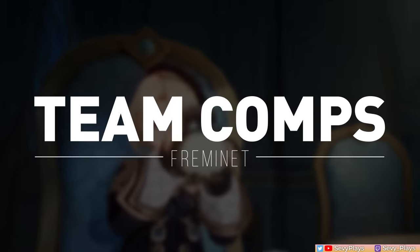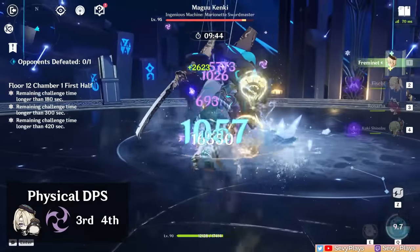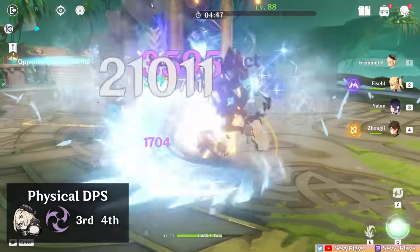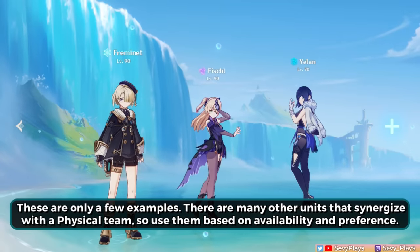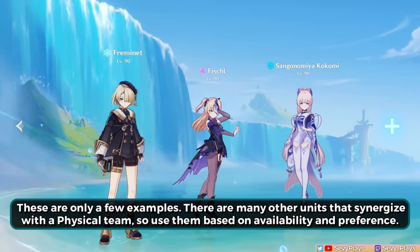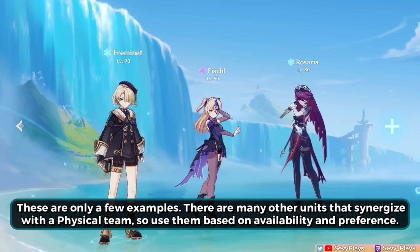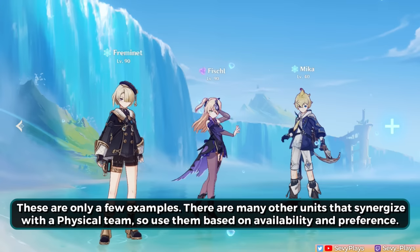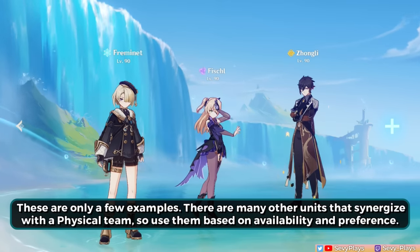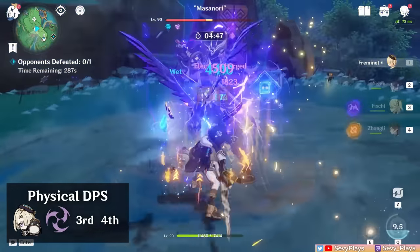For team synergies, his first template is a physical team. This consists of Fremenay, an Electro unit to trigger superconduct which shreds physical resistance, and 2 flex slots that can be taken by a buffer, off-field DPS, and/or a survival unit. Having a Hydro unit can also enable freeze and shatter reactions. Some notable flex slot examples could be Shenhe or Yaelon, whose bursts can be driven by Fremenay's on-field normal attacks. Kokomi can heal and apply AoE Hydro, plus buff Fremenay via 4-piece Tenacity and/or Thrilling Tales. A non-C6 Bennett's attack buff will boost Fremenay's damage significantly while healing. Rosaria is an all-in-one cryo battery, crit rate buffer, and off-field DPS who even shreds physical resistance with her C6. A C6 Mika can help buff Fremenay's damage while consolidating your healer. Zhongli provides a really thick shield while shredding all elemental resistances.